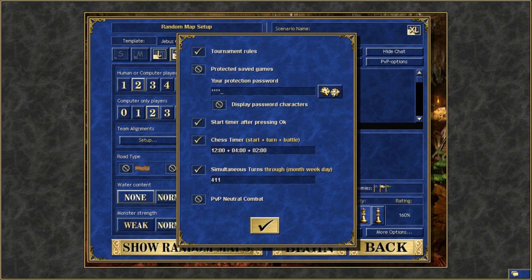Start timer after pressing OK — pretty straightforward: when it says it's your turn, you press OK and then the timer starts. Chess timer: the first number is your starting time, so it's 12 minutes. The second number is how much time you get added after ending your turn. And for every battle you take, you get an additional increment added. So let's say I end my turn with 10 minutes left — I end it, I gain plus 4, and after every fight I get plus 2. Important to note: when you're in a battle and run out of timer, you continue the battle normally, but when the battle ends, your turn automatically ends.